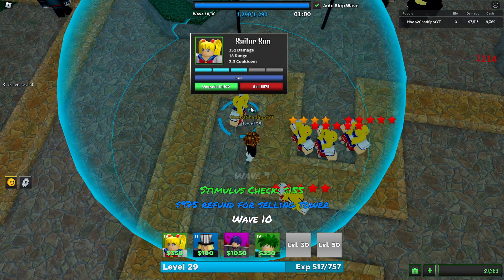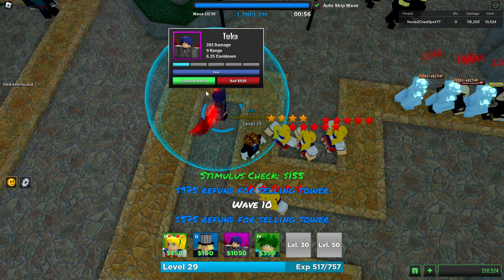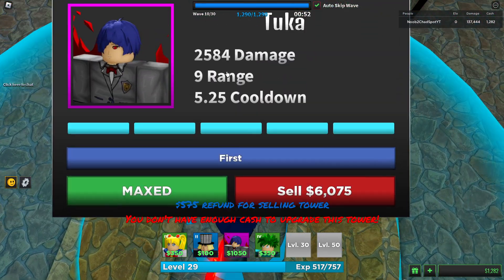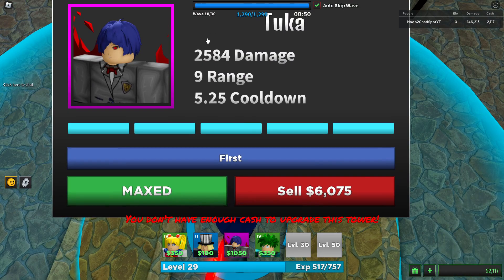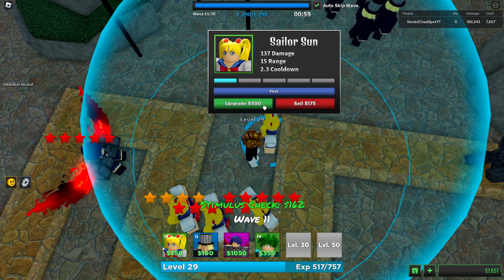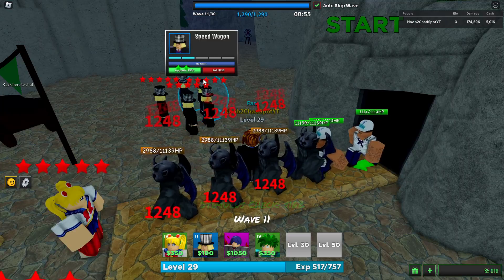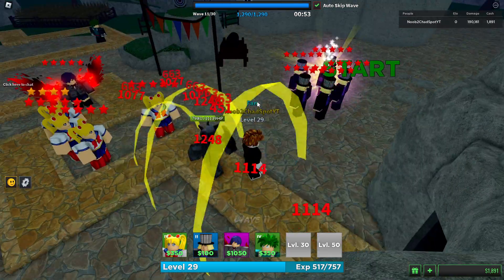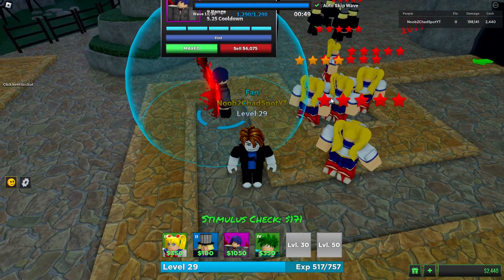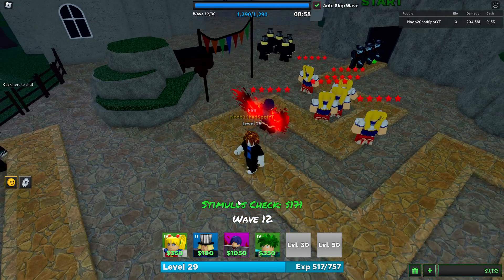I don't think this is the right spot for Tuca — let's move her here and get her maxed out. Now that's what we're talking about — that actually might be a pretty good amount of damage. The strategy is going to be: Sailor Suns take out all the weaker units, and Tuca handles the boss units. Let's get these Sailor Suns maxed.